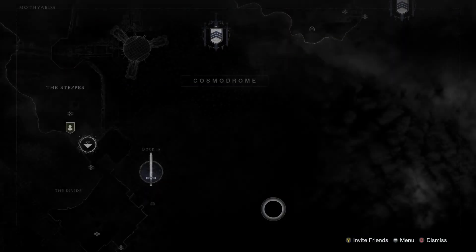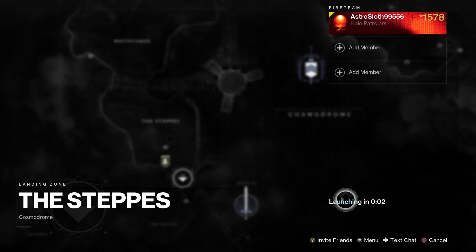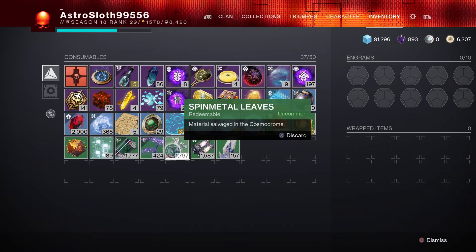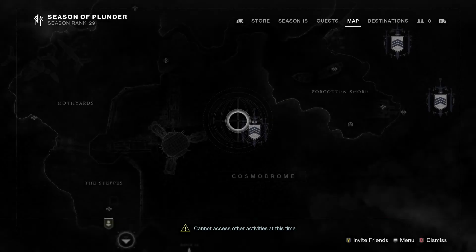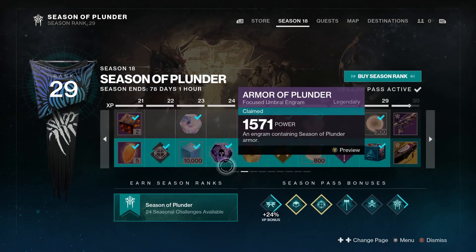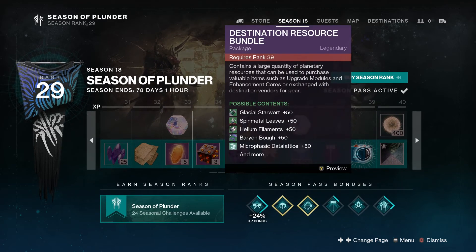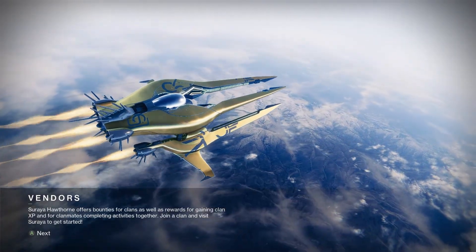Now we'll go to the Cosmodrome and see if we can get the Spin Metal Leaves — that's what it is. Just while we're traveling there, I'll also point out that you can get these materials in your season pass as well. They come in these little boxes and it's quite handy — whenever you progress through them you get 50 of each.